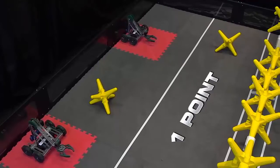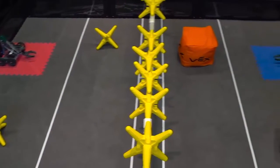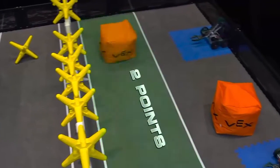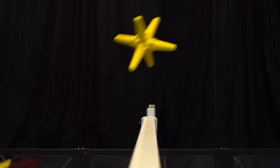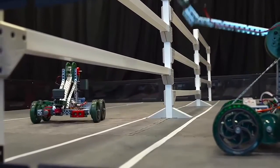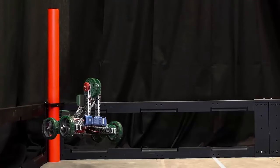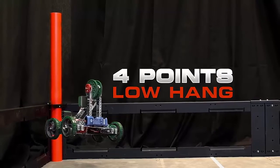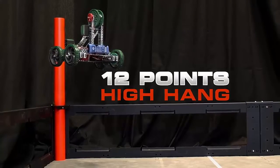Stars are worth one point in the near zone and two points in the far zone. Cubes are worth two points in the near zone and four points in the far zone. Points are scored by getting stars and cubes to the other side of the fence, but you have to be creative because the fence will keep robots on their own side of the field. At the end of the match, teams can get four points for low-hanging a robot or twelve points for high-hanging a robot.